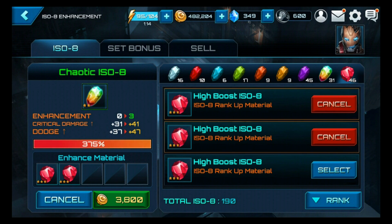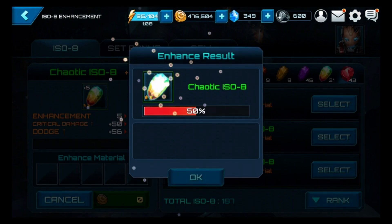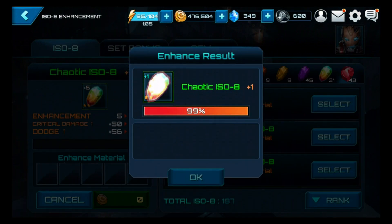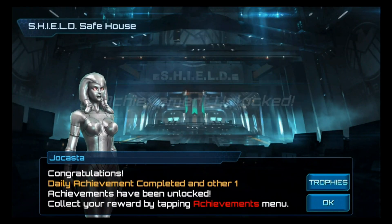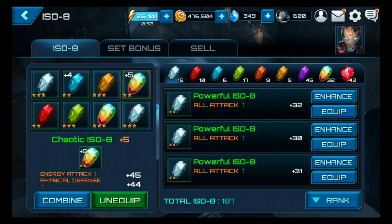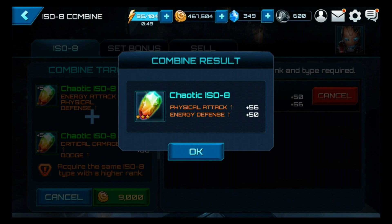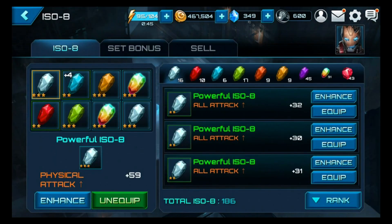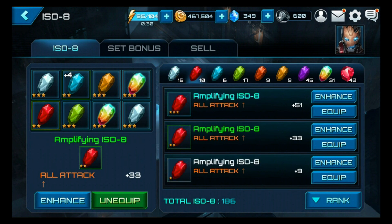The chaos pieces aren't available in daily missions, so you have to buy them if you want them at three stars. We got that one up to plus five, then merged it with the other chaos piece to get them to three stars, which is very cool. I went with the combat suit because that seems to be the best one — look at that all attack piece, we gotta put that in for sure.